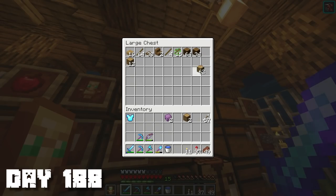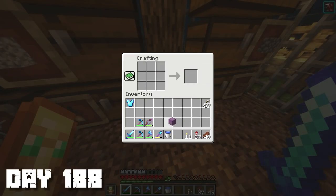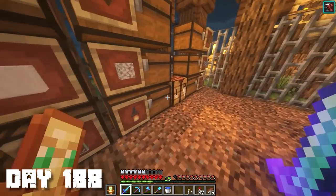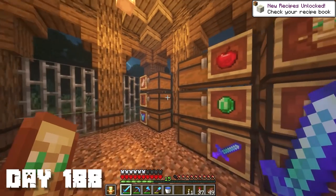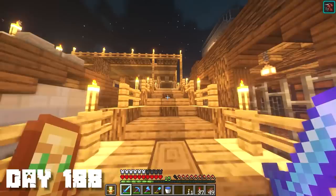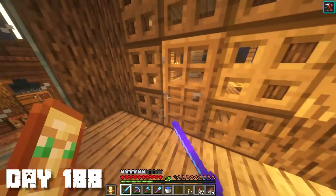I completely forgot about shulkers — we're gonna make a shulker box. Shulker boxes are so useful, I can't believe I forgot. I'm gonna need a chest and I think you craft it like this. I also need a dye — purple shulker boxes are pretty boring, so I'm gonna make it white. There we go, I just put the dye in with the shulker box and we got a white shulker box. I'll figure out what to store in it later.